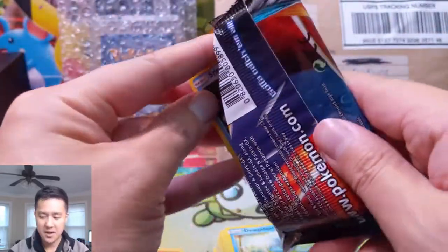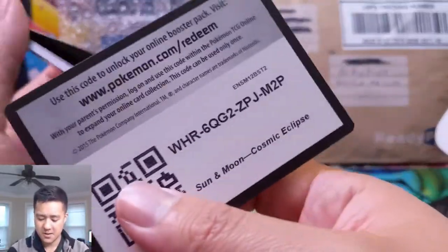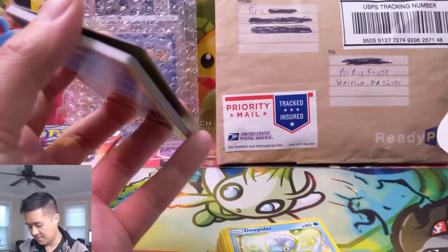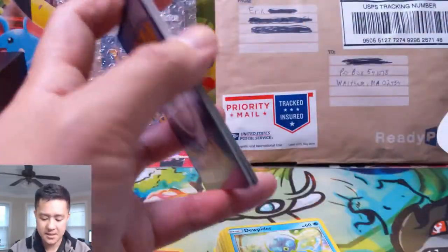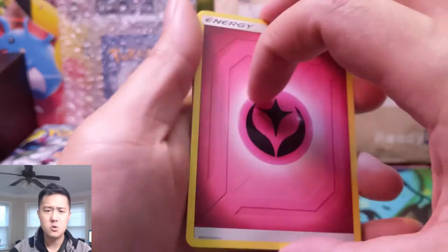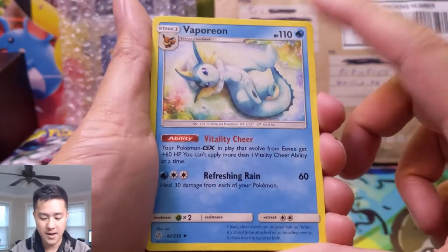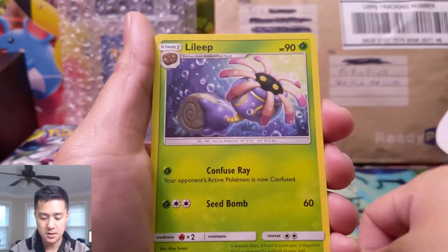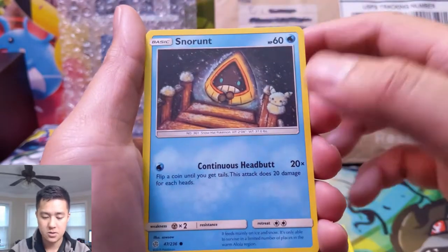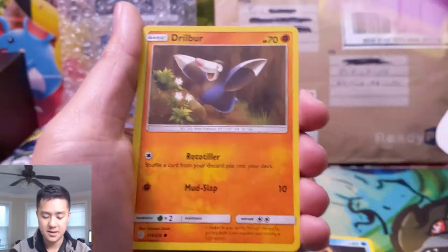We'll get the rest of our boxes hopefully on Monday. A lot of my product does come from Game Nerdz and they're shipping from Texas. We did try some new eBay vendors so we'll see how that goes. Vaporeon — this is the Evolutions plus 60 HP.